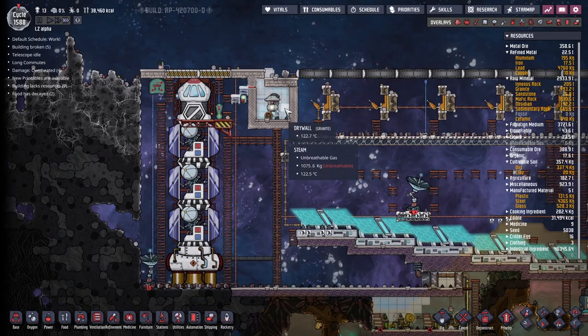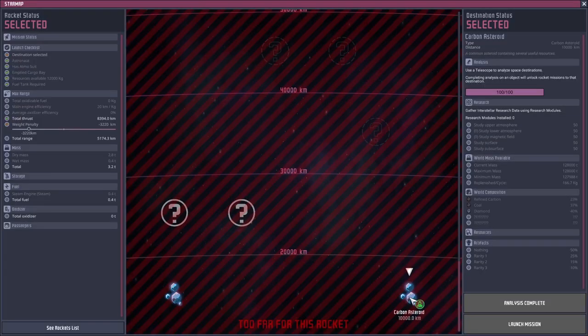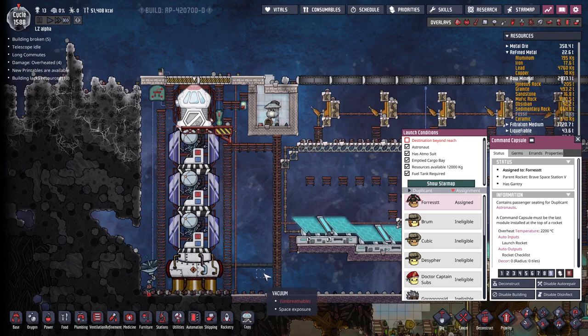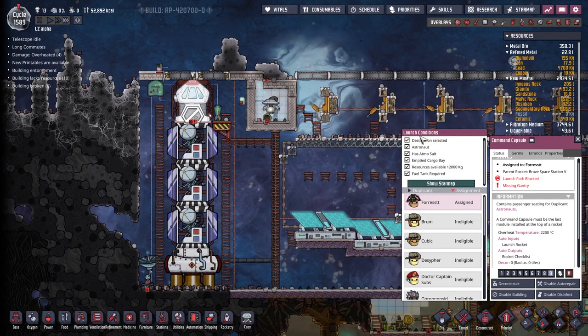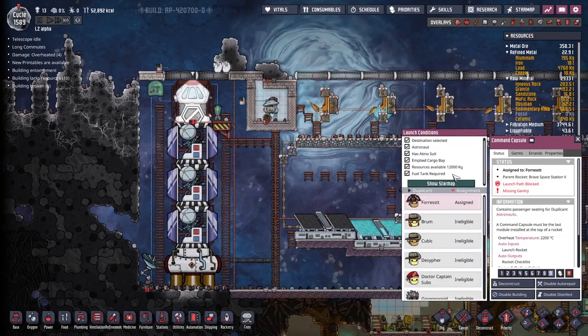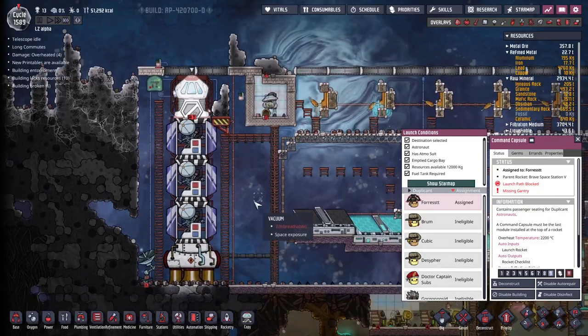I have selected the asteroid here - it should tell me when this stops being destination beyond reach. I also really hope nothing else is going wrong in the base while we're watching this for days on end. It changed - I was looking away and it changed. Let's turn this off over here and say goodbye to Forrest. We click that - launch mission. Off he goes.